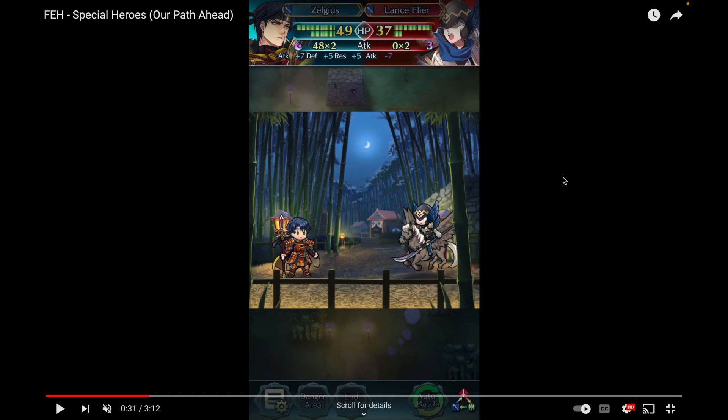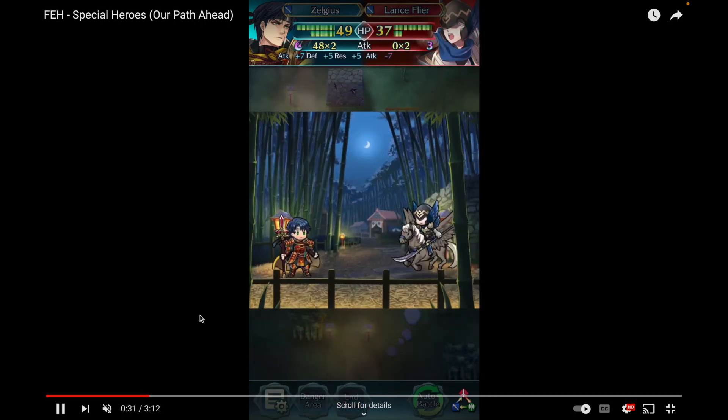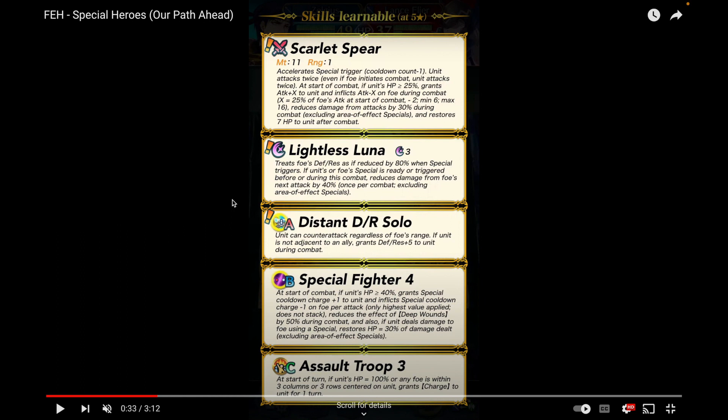Compared to his base version, which was pretty fast at least at the time, now he's pretty min-maxed. You can see his stat spread: he's got 16 speed, 47 defense, 42 resistance, and 58 attack. He's got really high attack because his weapon is a brave weapon as expected on these banners. Scarlet Spear gives him 47 base attack, which might be the highest in the game.